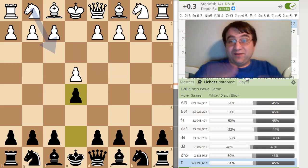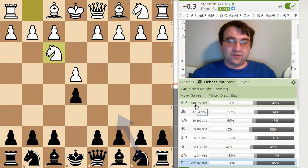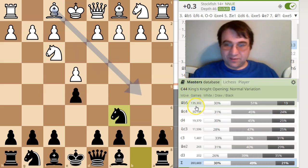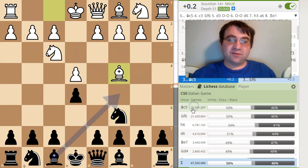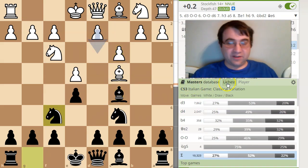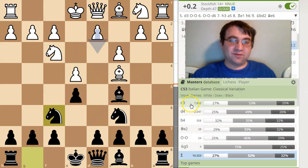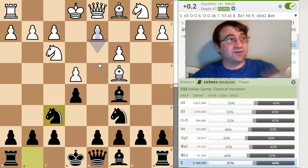I started looking at e4 e5 and found a lot of correlation. Knight f3, Knight c6, Bishop c4 is the most popular in the Lee Chess database. In the masters database it's the Ruy Lopez, so we're already seeing divergences — masters playing white are trying to get more with the white pieces. After Bishop c4, Bishop c5, c3, Knight f6 is highly correlated at the master level too, but on the master level the most popular move is d3, while on the Lee Chess database the most popular move is d4.